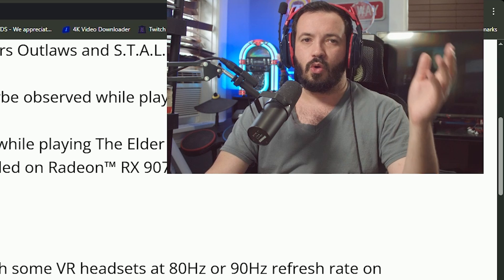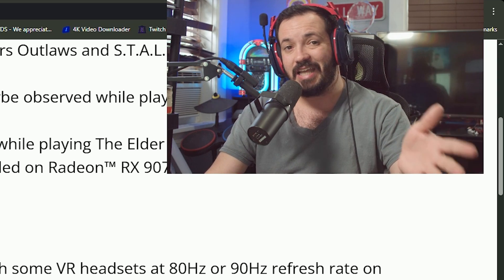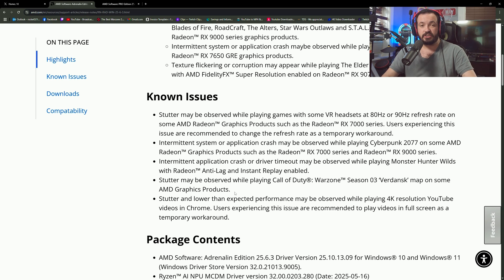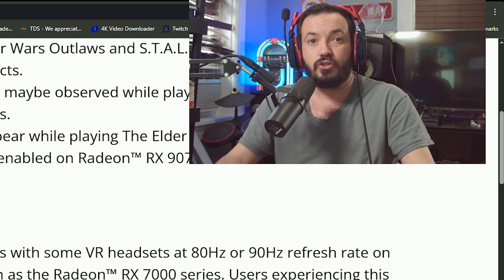The first thing you need to know is what GPU you have. If you have a 6000 series, a 7000 series, or a 9000 series, this video is for you. If you have any of those series cards, you are experiencing these stutters and you may not even notice them — I've had people say they can't even tell, but it's probably because you're so used to it.